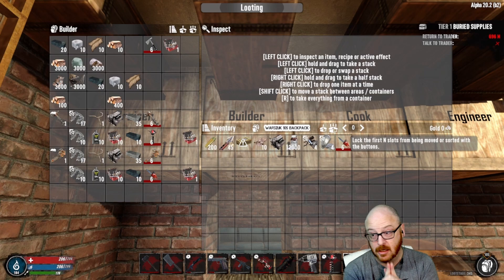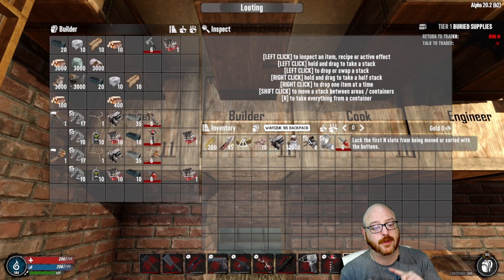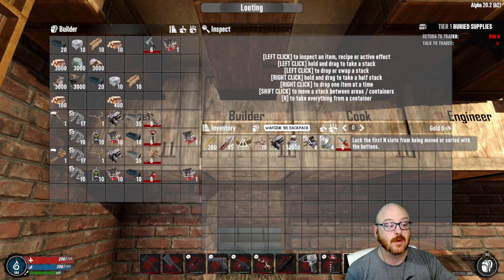To make the HD auger, you're going to need the auger schematic, which can be a little finicky to find out in the wild. You'll also need motor tool parts and bicycle handles — if you don't find them out in the wastelands, you need two duct tape, two leather, one mechanical part, six pipes, and two springs to make those. Once you have the handlebars, you just need an engine and 35 steel, and you have your regular auger.